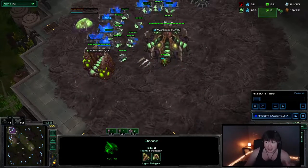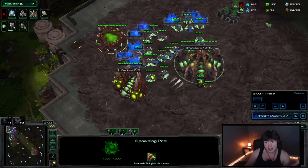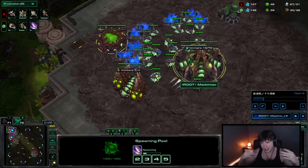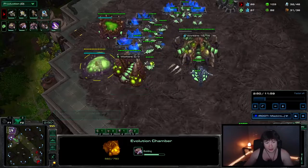First 100 gas you put into Zergling Speed. The next, when you get to 40 or 50 gas, you take one drone out of gas, and then you build an Evo Chamber with it. So, around 40 to 50, Evo Chamber. Keep in gas with the two, not a third one.